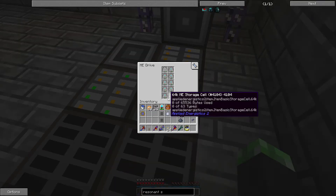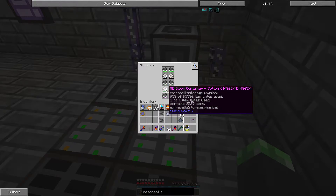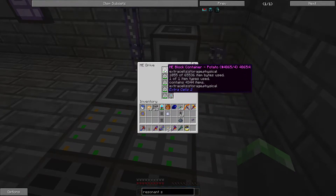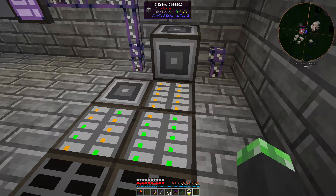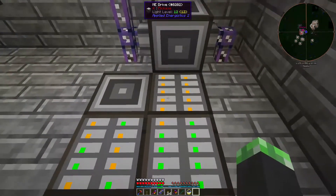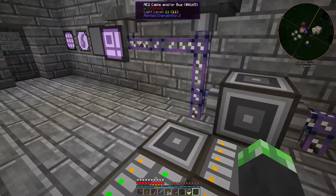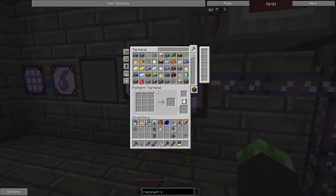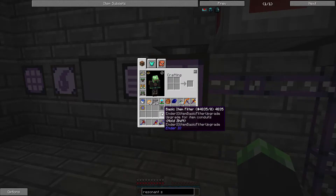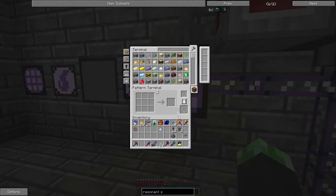I have block containers for everything except the woods. These are much less expensive than 64k drives configured to one thing. That's pretty much what I did.